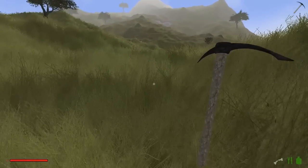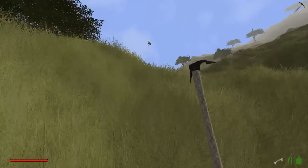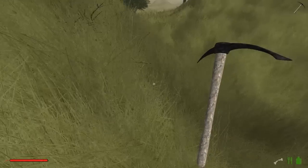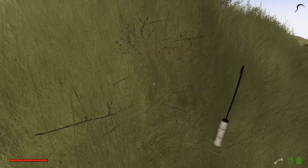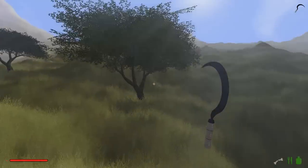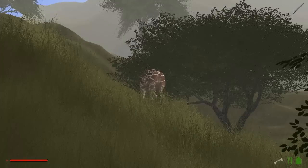Wir sind hier überall schon rüber geflogen, aber jetzt sind wir am Boden. Und wir wollen natürlich auch die neuen Bäume und neuen Pflanzen. Da oben ist wieder ein Hase im Himmel - kommt der jetzt auch runter, wenn ich hier langlatsche? Und ein Elefant. Mal unsere Sichel bemühen. Das lässt sich anscheinend nicht mit der Sichel abbauen. Da sehe ich einen Tiger und einen Elefanten - diese Tiger könnten schnell unser Tod werden. Das ist ein Giraffenhintern.